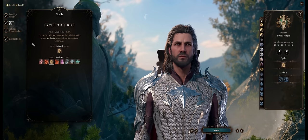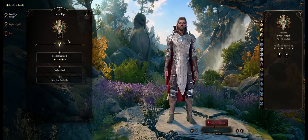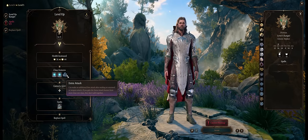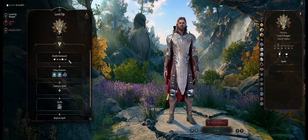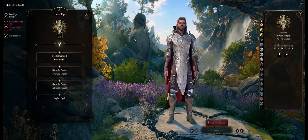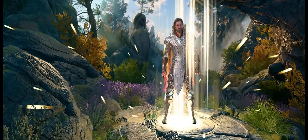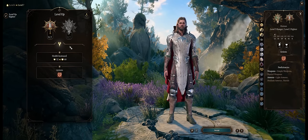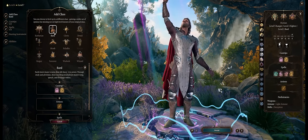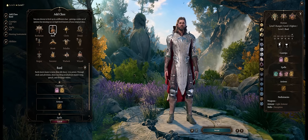Stay Ranger until around level 7 to avoid delays in abilities and extra attacks. At level 4 take Sharpshooter. Level 5 brings extra attack, which Swords Bards only get at level 6. At level 6 multiclass into 2 levels of Fighter — since you already have Archery, take Two Weapon Fighting instead, followed by Action Surge at level 7. From level 8 onwards, respec this character into a full Swords Bard, as you'll be high enough level to combine multiple classes and still get the best abilities.